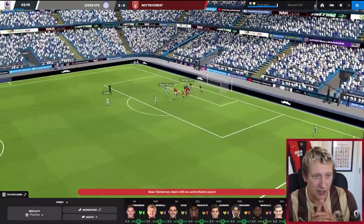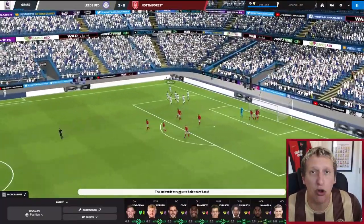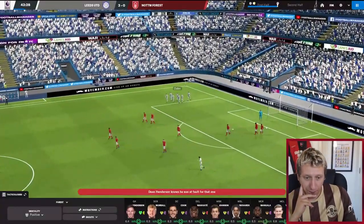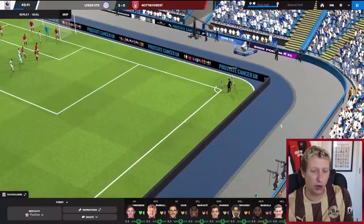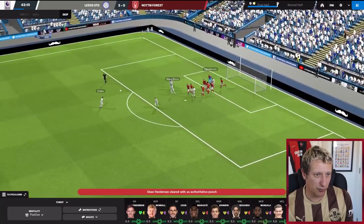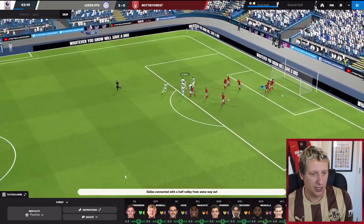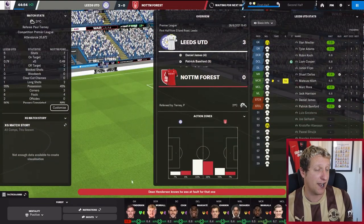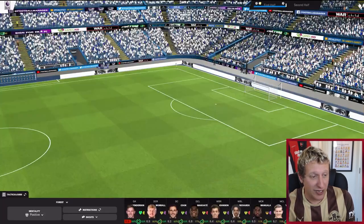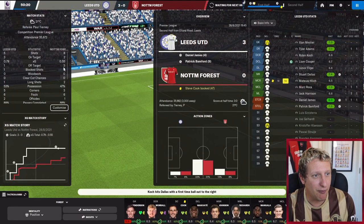Henderson does well — Dallas has thumped it in! An absolute thunderbastard. Dean Henderson is at fault for that — he's punched the ball from 25-30 yards out and it's gone into the top corner. He'll get a low average rating, a 5.9, and I think that's absolutely ridiculous. But we've been turned over here, we really have. We're creating bits, though — no gilt-edged big chances, still at an xG of 0.55.